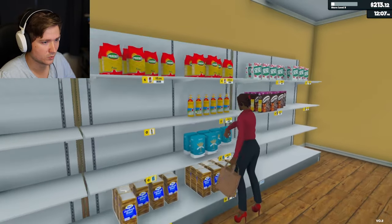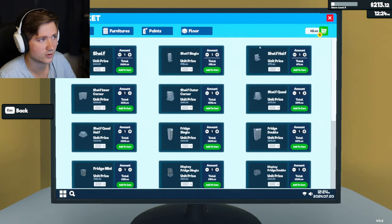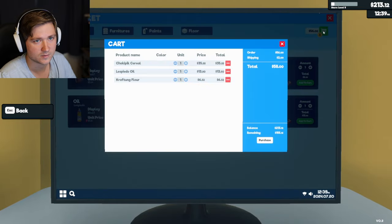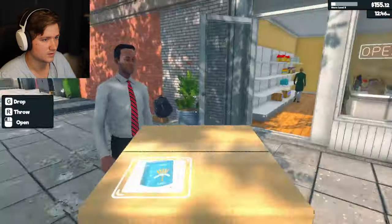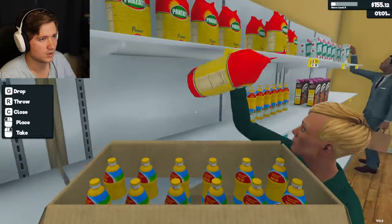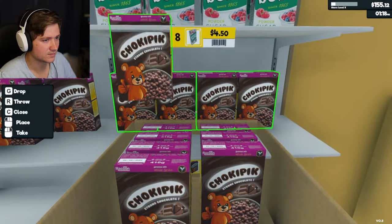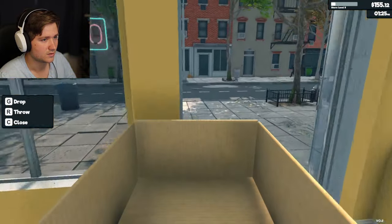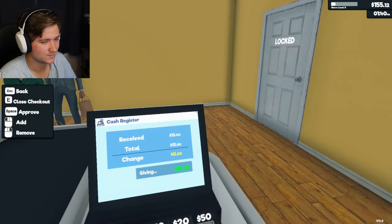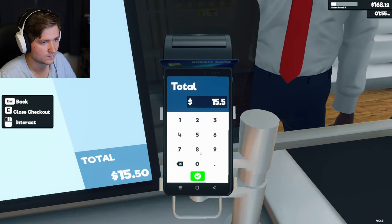We need to stock up - cereal, drinks, and flour. Cereal, drinks, flour. Hold on ma'am, hold on - just let me stock up please, I just want to get things done. You guys are too impatient. Here you go. I love it when you give me the exact amount. $15.50. $4.50.